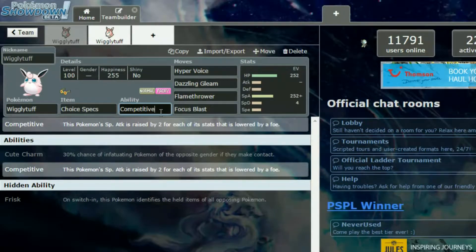The moves are Hyper Voice, Dazzling Gleam, Flamethrower, and Focus Blast. You've got quite powerful attacks there — Hyper Voice and Dazzling Gleam are obviously STAB, while Flamethrower and Focus Blast serve as coverage. I think this covers everything at least normally effectively.